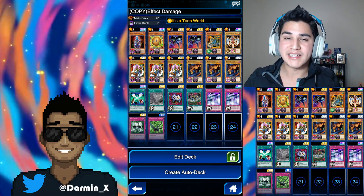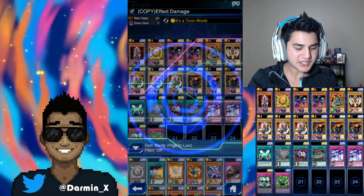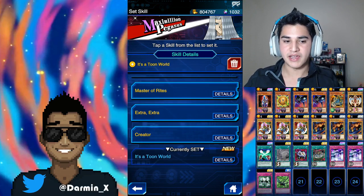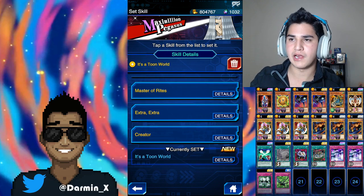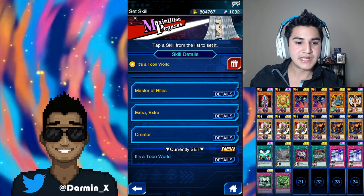If you don't follow me on Twitter, let's go look at it. I actually got Creator, I got Extra Extra, and I got It's a Toon World all in one day — three consecutive Pegasus duels in a row. I got the first two from Bakura and then another Bakura, and then the last one was from a Weevil, I think. It's a Toon World.